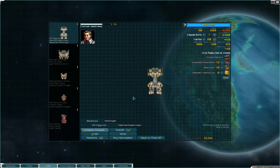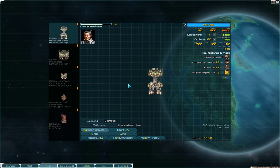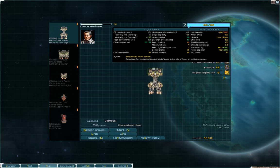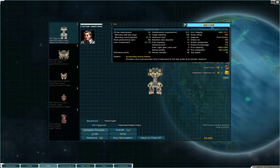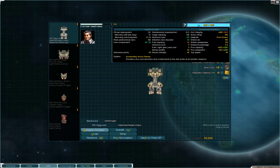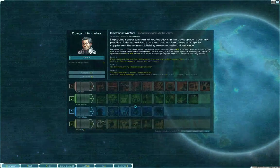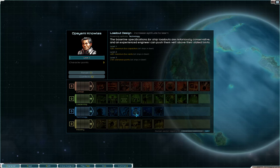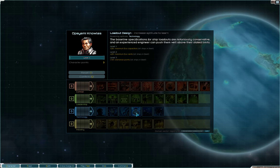Welcome to the refit screen. We're going to look at ordnance points, or OP — a stat we kind of ignored on the previous screen. A Hammerhead comes with 95 of them. This is different for every ship in the game and represents the logistical capacity of your ship: how many mods, weapons, flux vents, and similar things you can put on it. It can be increased by character skills — the Loadout Design tree's third rank gives you plus 10 ordnance points. I strongly recommend picking up this skill at some point in your playthrough; it doesn't have to be an early skill, but it is a very good one.